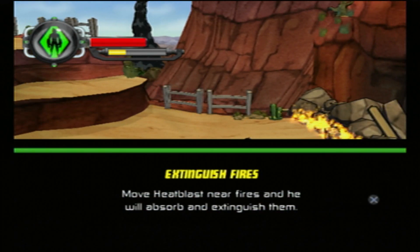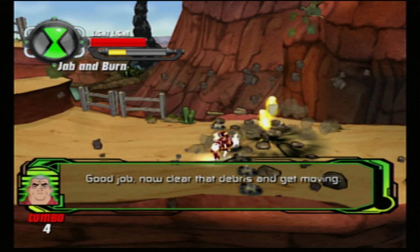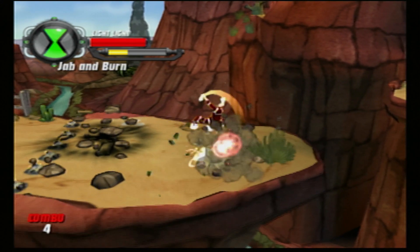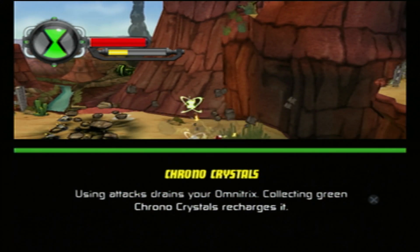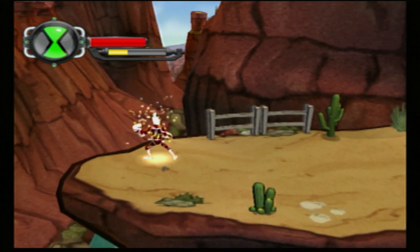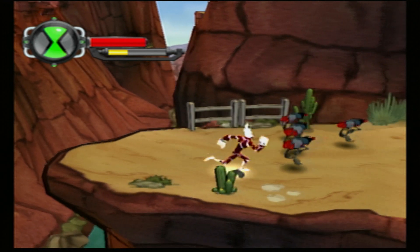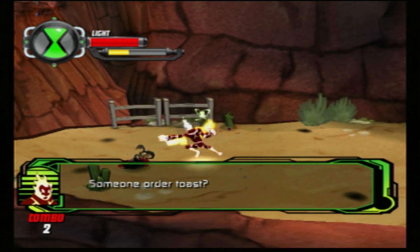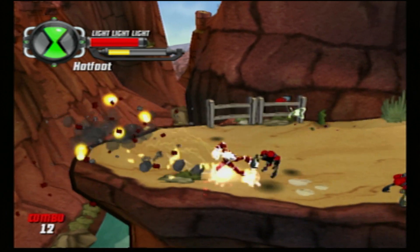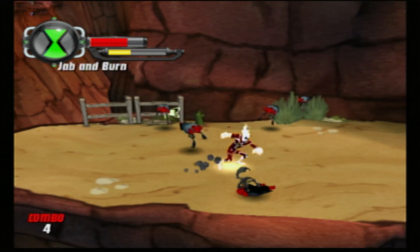Now we're Heatblast. I remember how bewildered I was when I first saw Heatblast fly. The fact that Ben is meant to be an idiot - he's not, he's just a kid - and some of the ways he comes up with using these powers are actually pretty clever.